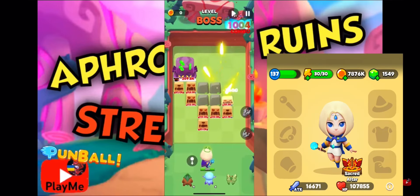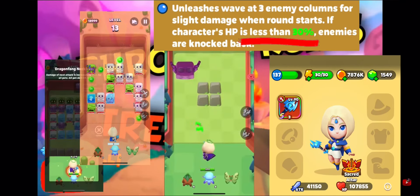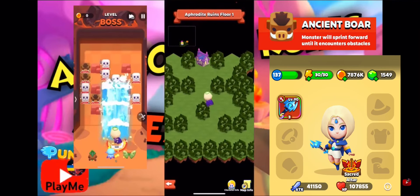I will start with weapons. There are two good weapons: Poseidon wand and brave wand. I prefer Poseidon wand because it can freeze enemies, and when your health is less than 30% it pushes them back. That is a very useful skill when you have melee enemies, especially ancient boars.